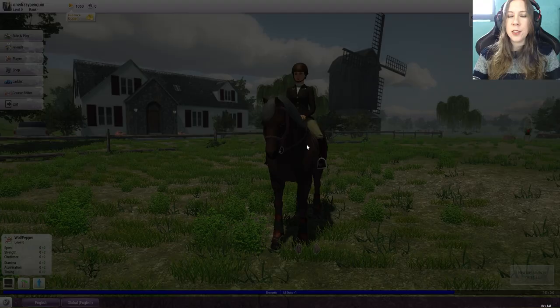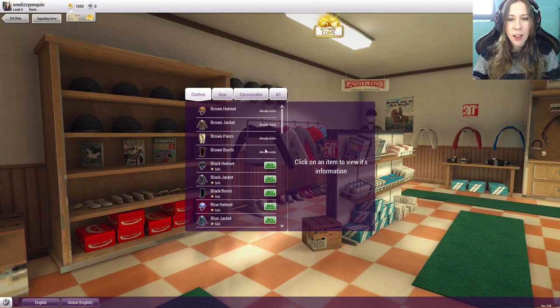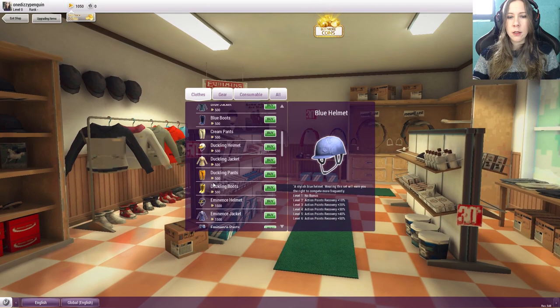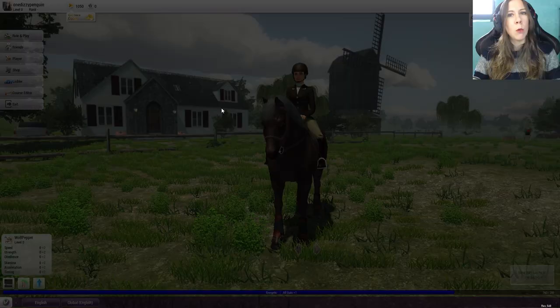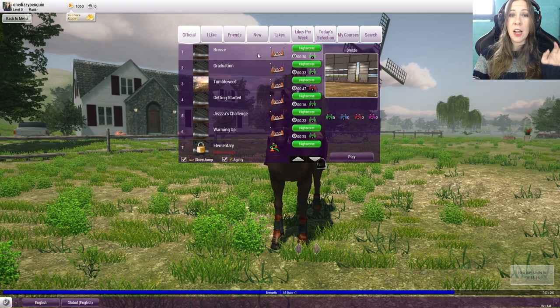Shopping — we can go shopping. Oh, it's so expensive. Goodness gracious. Recover our action points quicker — cool. We need to do some more work to earn some more coins. Ride and play, play alone because I am not very good at this. New champs, Force — this one has some number two jumps. Let's try it, let's go for it.